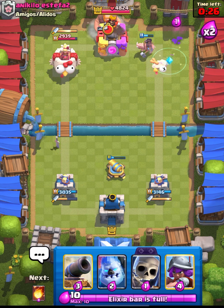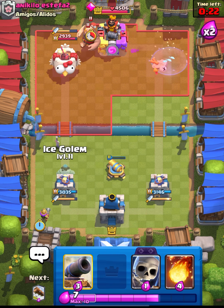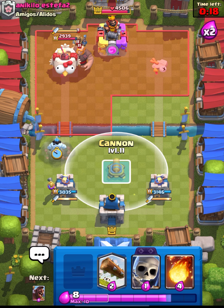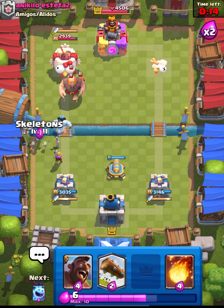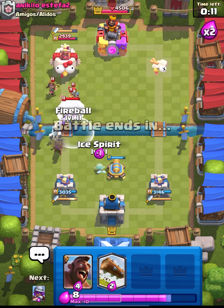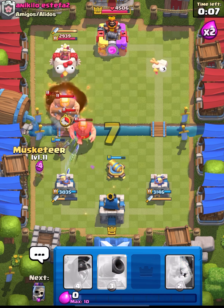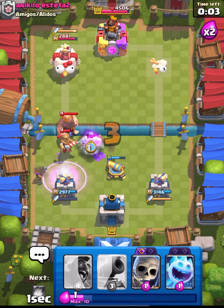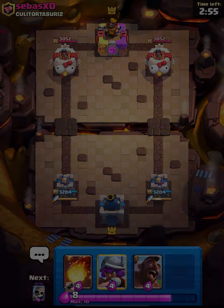I'll send my hog on top of his elixir collector. Again I'll do the same thing — place my musketeer and ice golem as a tank for my musketeer. Avoid playing this if your opponent is running lightning, but this deck doesn't have lightning so you can go in with that. You can see it's just an easy defense — he can't do anything. That's it, let's move on to the next match.